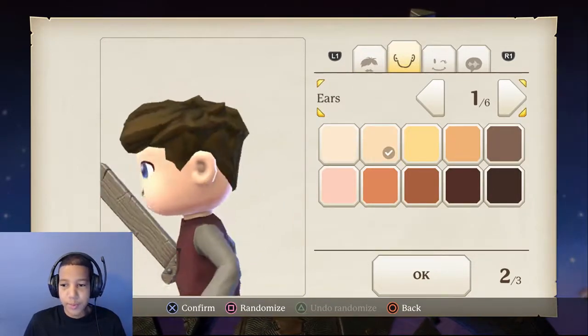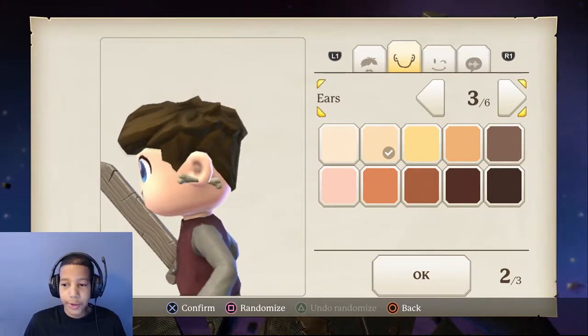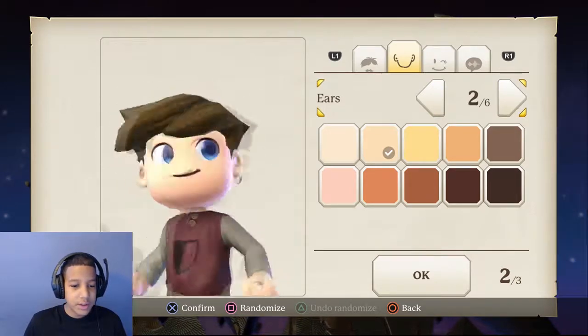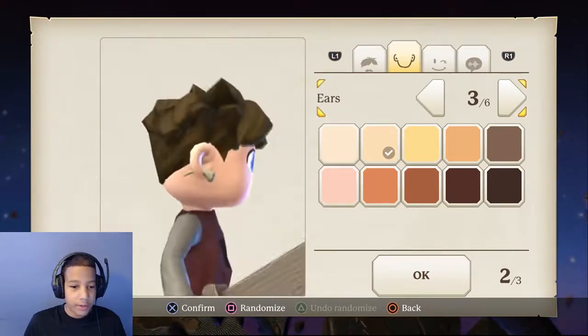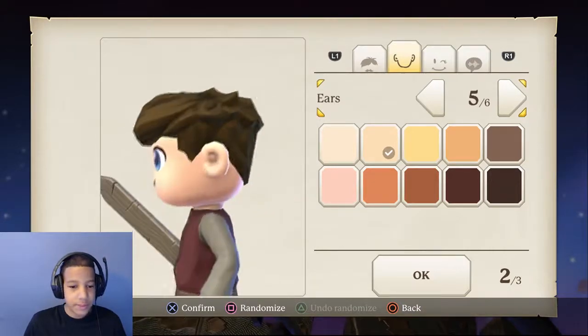Look at those earlobes — oh, there are earrings! This looks pretty cool. It's only one ear — you know, just don't put them in both, because then you're a girl. I'm sorry, that's a girl.